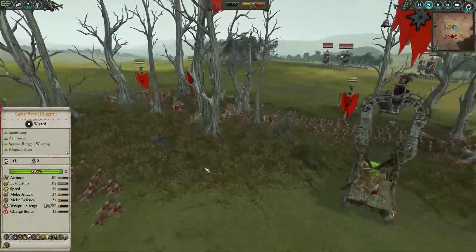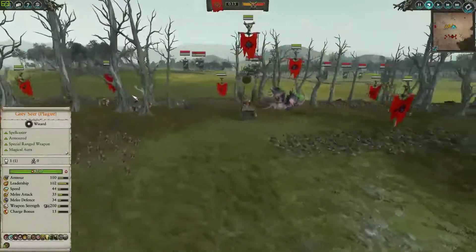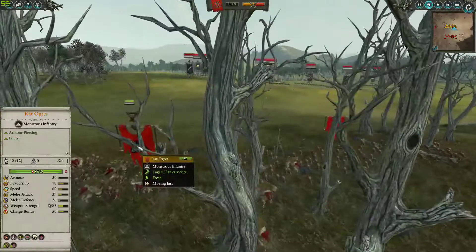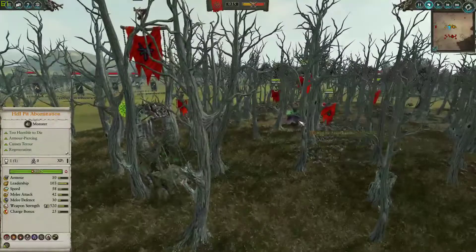We also get 2 units of Rat Ogres, one on each side, mostly for the mass — they can do some really good work. They get armor piercing and frenzy, so as long as we keep them running they're gonna be fine.